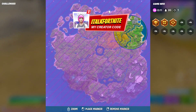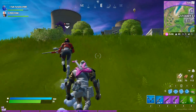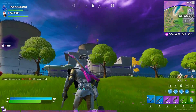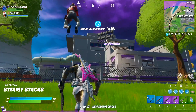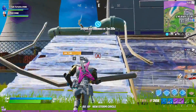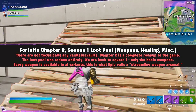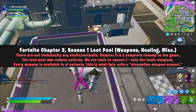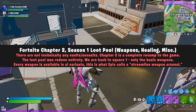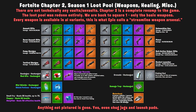I want to give a huge amount of credit to Phase Nicarazzi over on Reddit. Unfortunately he did not watermark this post, which really stinks for him, but the credit goes to him completely. We're going to be looking at his picture today — it's called 'Fortnite Chapter 2 Season 1 Loot Pool.' He says there are not technically any vaults or unvaults; Chapter 2 is a complete revamp. The loot pool was redone entirely — we are back to square one, only the basic weapons. Every weapon is available in all variants, what Epic calls a streamlined weapon arsenal. Here's everything you can get.